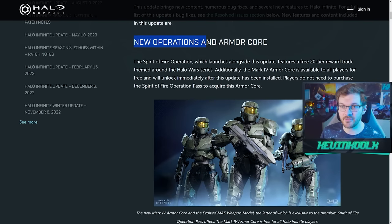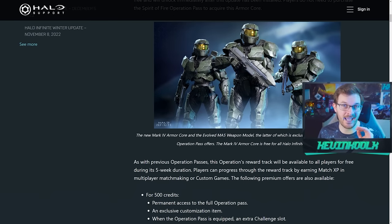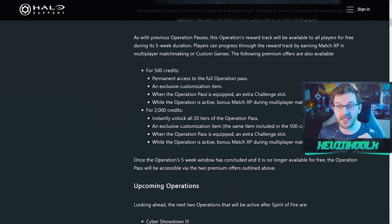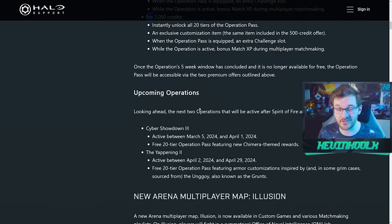The Spirit of Fire operation is live right now. Operations are different from the battle pass — there are no more battle passes with Halo Infinite. Operations have an expiration date; if you don't go into the premium option they will expire completely. The premium option is 500 credits and gives you that classic assault rifle, or you can buy it outright for 2000 credits. The challenges are pretty easy so you should be able to complete it relatively soon.